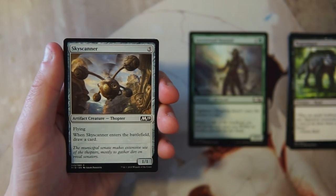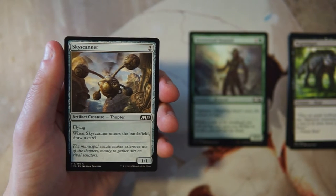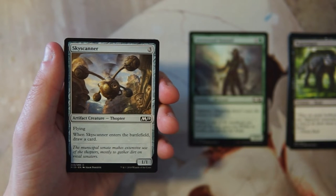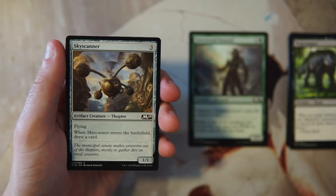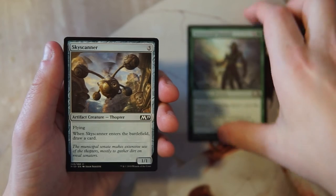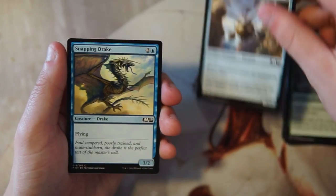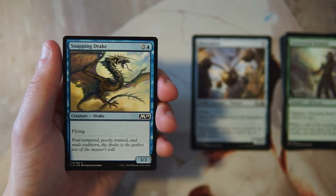Skyscanner is a 1/1 for three with flying, and when it enters the battlefield you draw a card. There is a blue-white artifact synergy deck that this loves to go in, but it also goes into any deck. A 1/1 flyer for three isn't great, but being able to replace itself is really huge. I'd say this is a little bit better than the Sentinel for that reason.